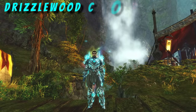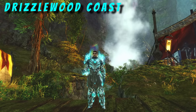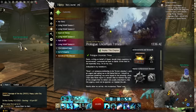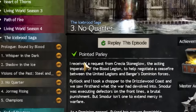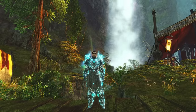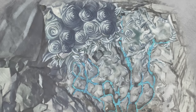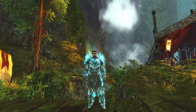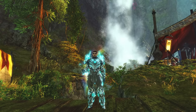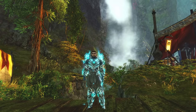Onto Drizzlewood Coast — this map is an awesome way of farming materials and Mystic Clovers. To access the map you need to have completed the story mission Pointed Parley from the Icebrood Saga, Episode 3: No Quarter. The map is huge, consisting of events leading to two metas — one on the south side and one on the north. There are six repeatable achievements associated with Drizzlewood Coast that each net you valuable crafting materials and Mystic Clovers.